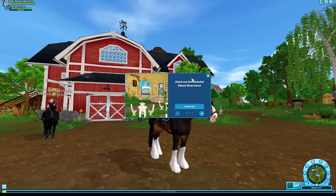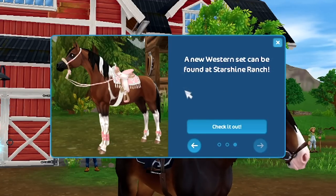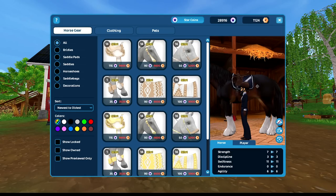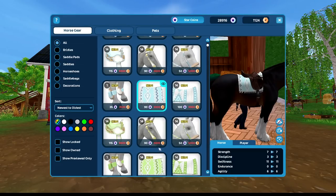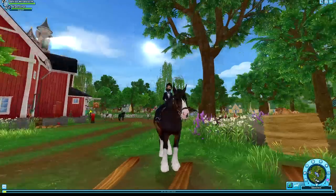Hey guys, so we got some new horses in the game today — nothing showing here, what the heck. Anyway, we also got some new attack but we're gonna be checking out the new horses and the new attack. These colors are interesting — I've decided to ride my shire horse though.